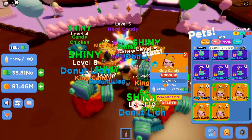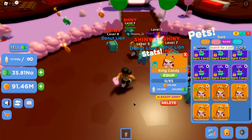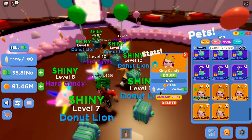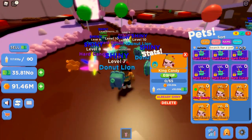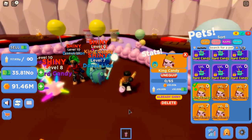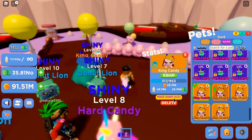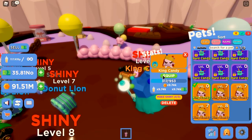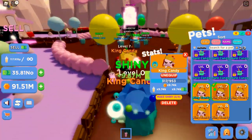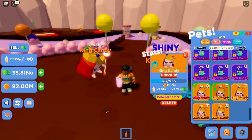We're gonna unequip every single one of these and equip the shiny first. Let's look at the stats: the shiny is 10,000 for gems, 10,000 for boba, and 10,000 for cash — everything is 10K. Let's equip the shiny version. It's the shiny King Candy and it looks so cool! Let's also equip a normal one alongside the shiny to compare — they both look amazing.